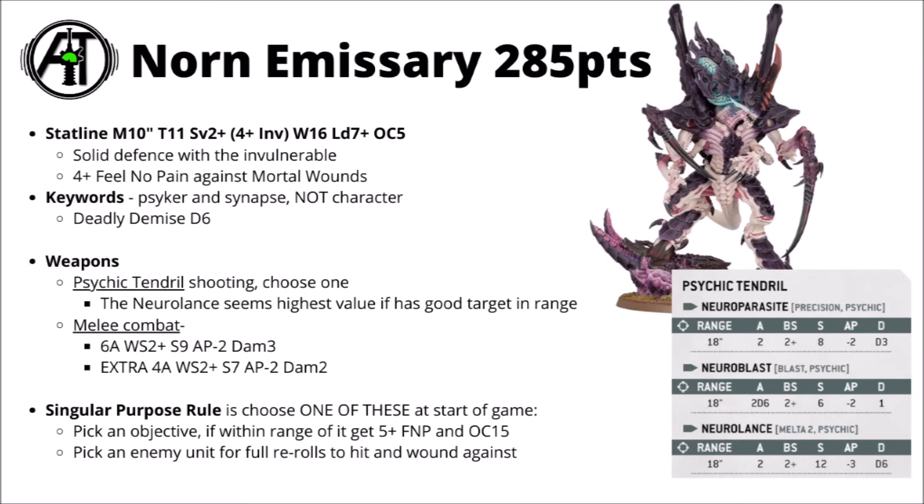The main special rule for both models is Singular Purpose. At the start of the game, you choose either an objective or an enemy unit, and get a big buff to either claiming that objective or taking down that unit. On the objective, if you're within range you get a 5+ feel-no-pain type save — a fairly monumental durability increase — and objective control 15. Unless your opponent can swarm it with a horde of high OC models, that objective is basically yours. If you choose the enemy unit instead, you get four rerolls to hit and wound against that target, a massive damage buff. I feel like the feel-no-pain and OC 15 is probably the go-to for competitive lists — it's more reliable, and with a model this big that's hard to hide, that 5+ feel-no-pain will be appreciated.